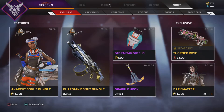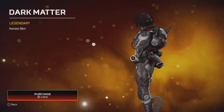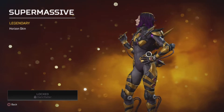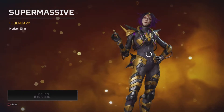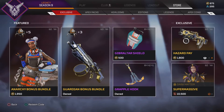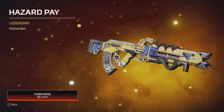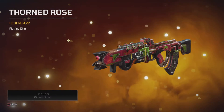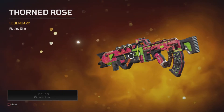The two things I had mentioned is Horizon's Skins. It's the Supermassive in purple and gold — it's really quite nice, that one. And the Flatline Skin here. The Thorned Rose is the legendary token one.